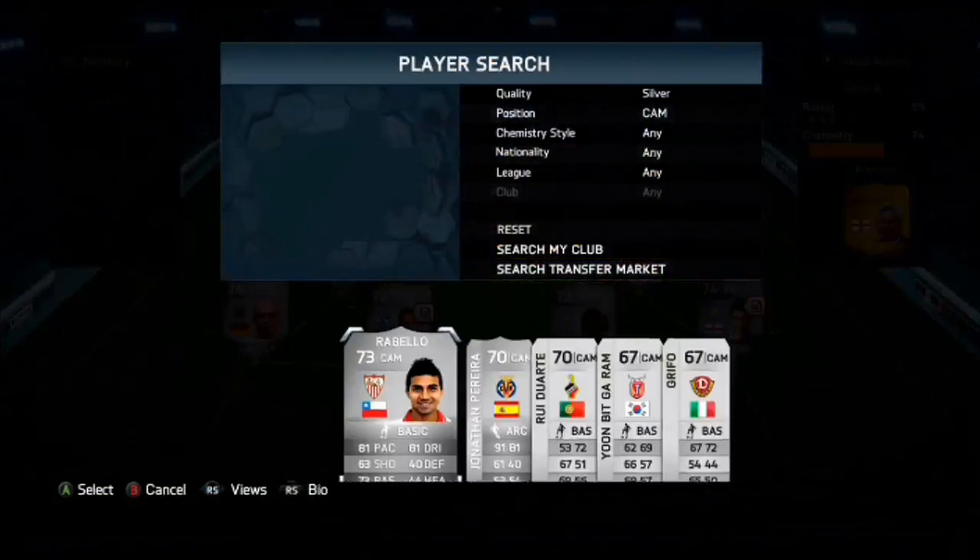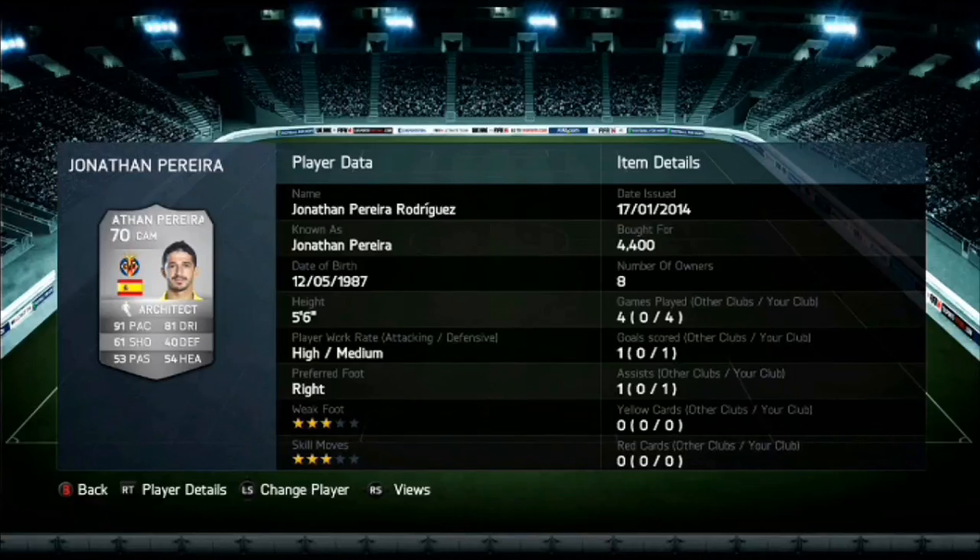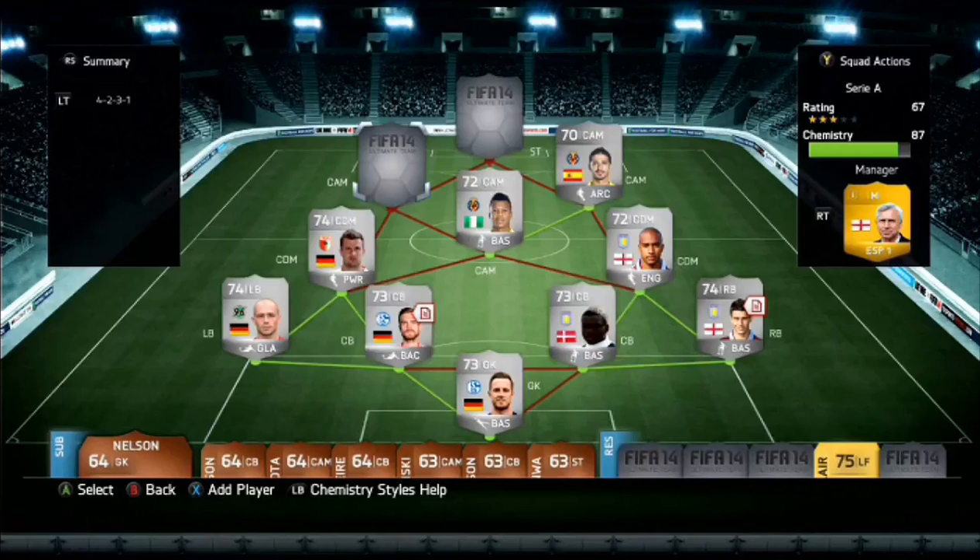Moving on to his partner in crime, which is Jonathan Piera. He did cost me 4,400 coins. He's 5'6", so he's quite small, but apart from his size he is an absolute god on the game. 91 pace and 81 dribbling as his main stats, and 61 shooting. If he were a right mid, he would be fantastic because of that 91 pace. The two CAMs on the wide do feel like wingers, but they also squeeze the play — they are very good at doing that.